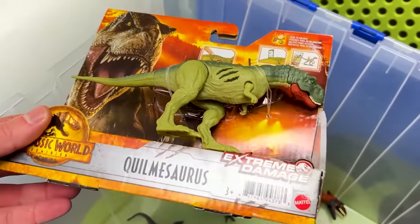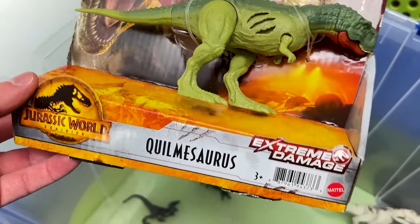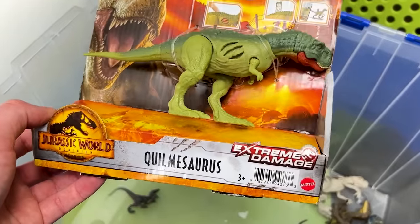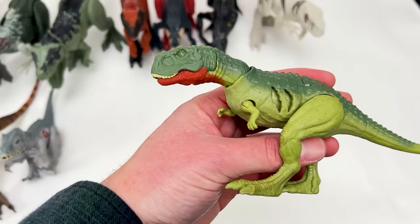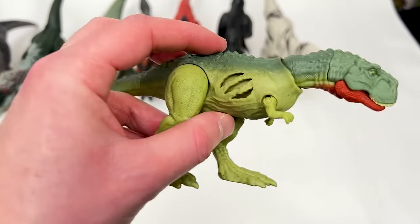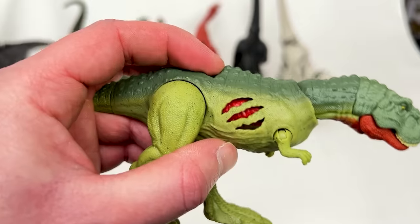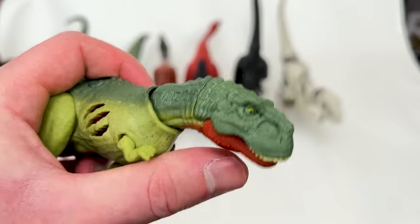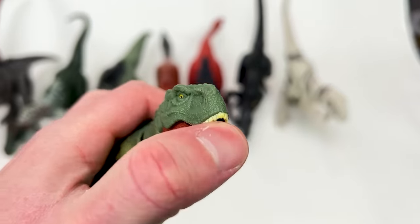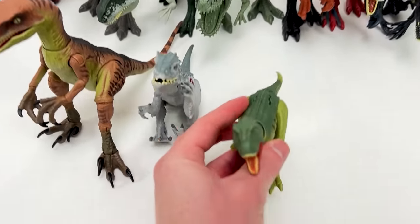For the next smallest scary carnivore, I've actually got this brand new one from Jurassic World Dominion — I believe it's pronounced Aquilnasaurus. This is a pretty interesting looking dinosaur and it's actually an extreme battle damage addition — you can see the damage on the sides. Just click this button and you reveal the damage underneath. Plus you can pose its neck and open and close its mouth. Let's put this down next to the Indominus Rex.